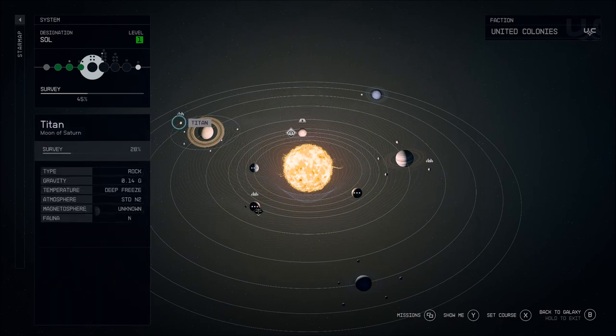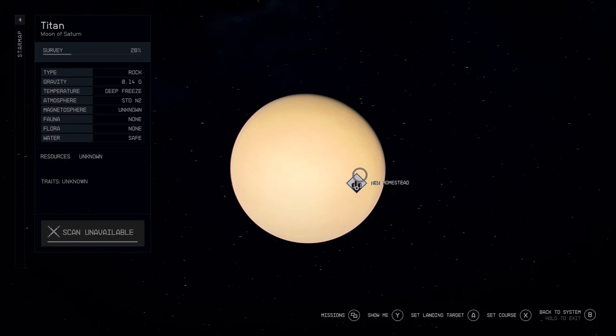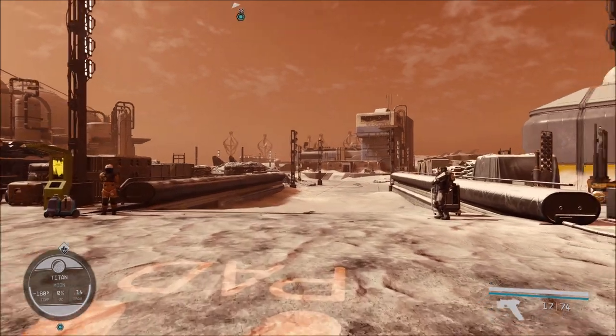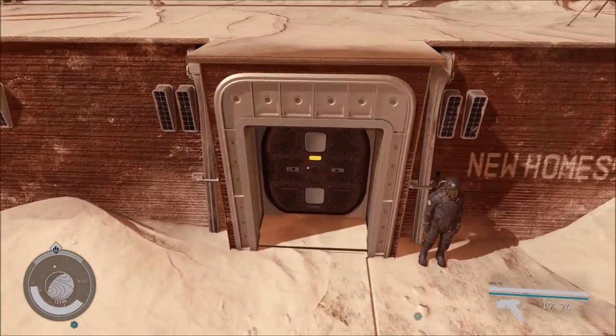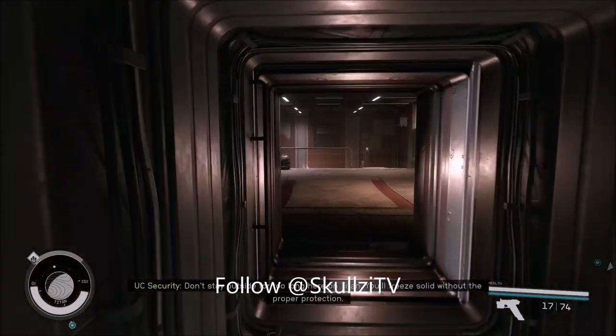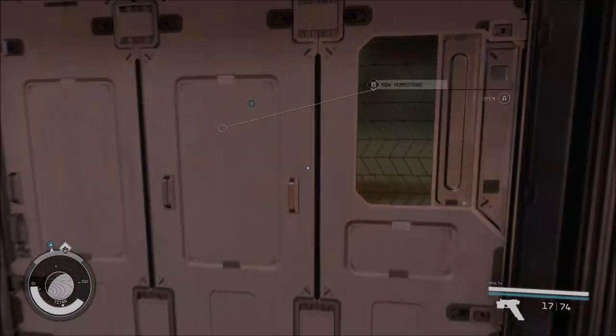To do this quest you want to first travel to the Sol system and go straight to Titan specifically — the New Homestead city or landing site. Once you're here, just make your way straight to the New Homestead building. Huge shout out to Scozy TV for showing this on Twitter; it was a really cool thing I just had to try out myself. This video will show you how to do the quest and a few other things you should know while doing it.